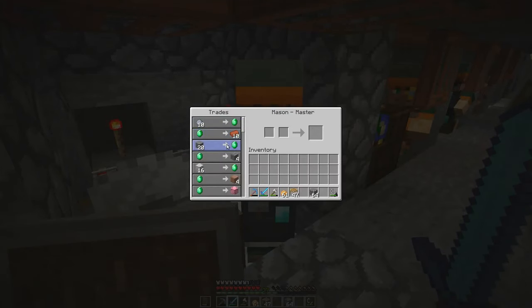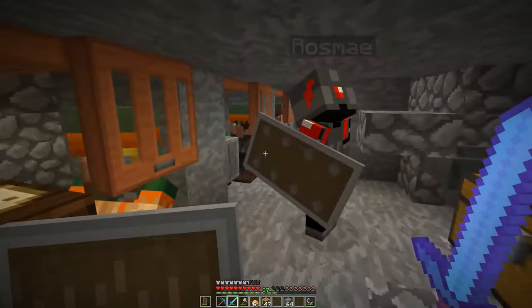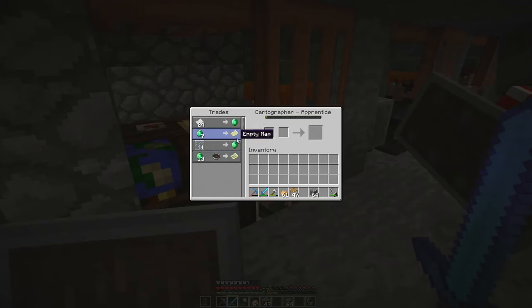This guy will buy stone and diorite if you want to get rid of some of that. He also gives pink terracotta, pink glazed terracotta, chiseled stone bricks, and quartz. A diamond for an emerald! Yeah, not one of the better trades.